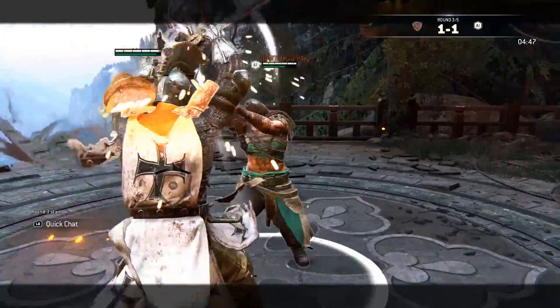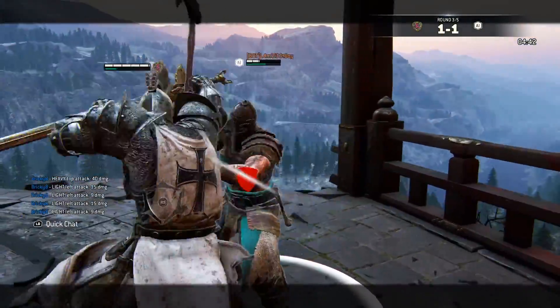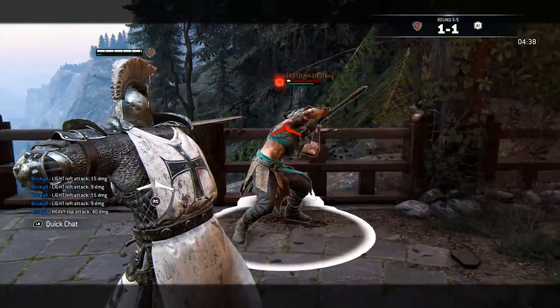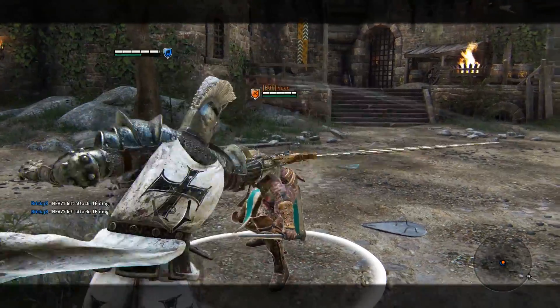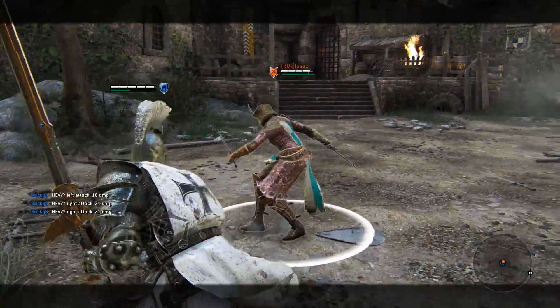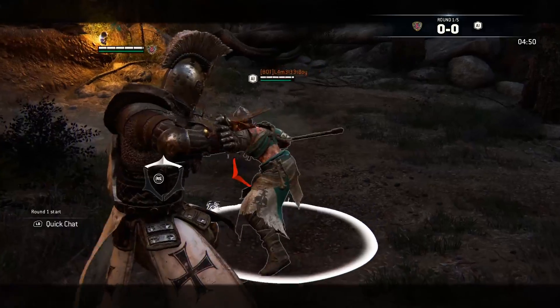Do not forget the top special move either. Crushing Counter Strike is used when you do a top light at the parry point of an enemy's top attack. Doing so will negate their attack, do insane damage, and guarantee a shoulder bash and double light combo. Zone attack comes out at insane speeds and is great for clearing minions and catching someone off guard, but do be careful — like most zone attacks, it costs a lot of stamina.